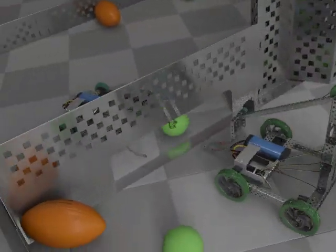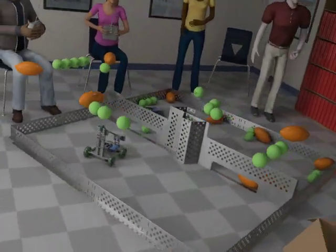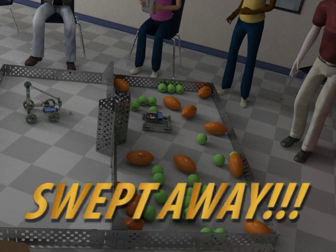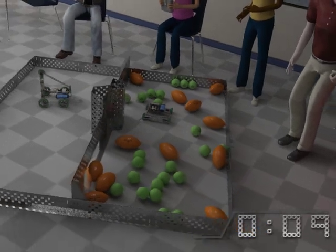It is legal to try to block your opponent from scoring. If at any point during the match all the balls in play end up on one side of the field, the match immediately ends. The team with all the balls on their side has been swept away and loses the match.